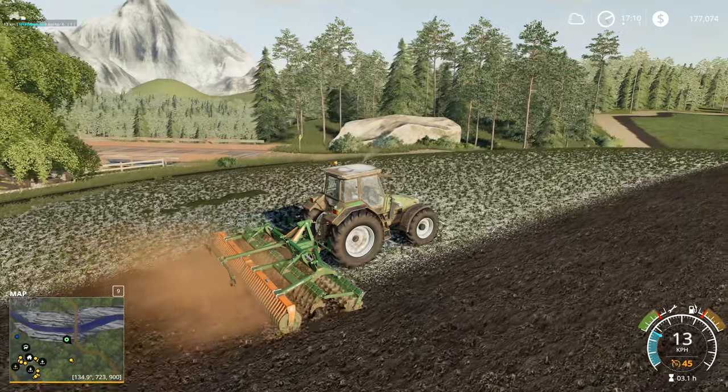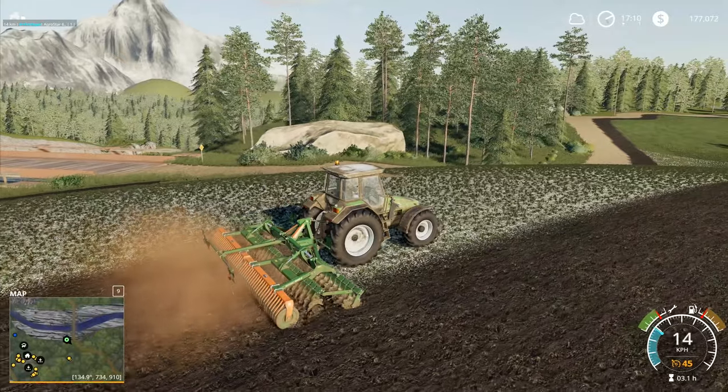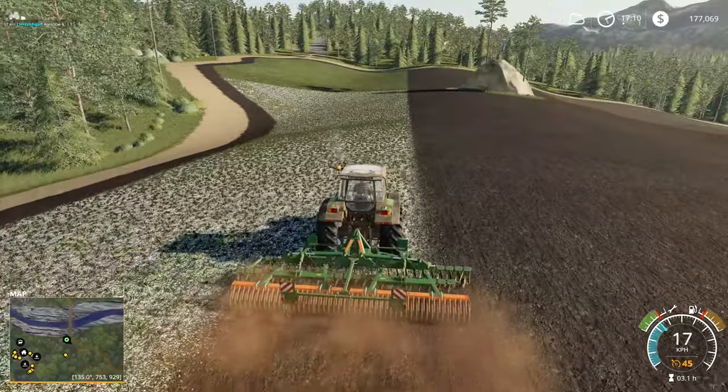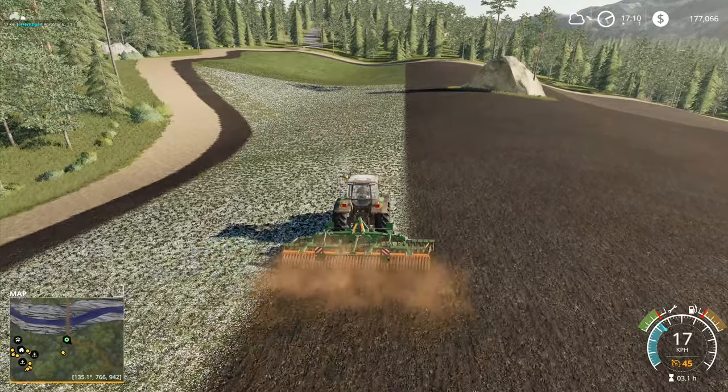Hey folks, it's Frithgar here, how you doing? Welcome back to Farming Simulator 19 here in Boulder Canyon. Our faithful cultivating tractor is herring off across the field and doing a magnificent job too, I might add.